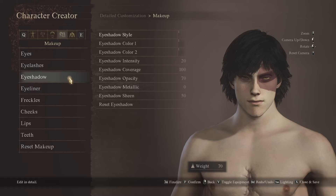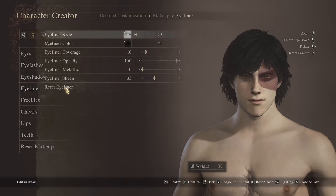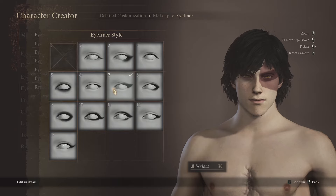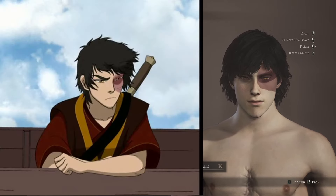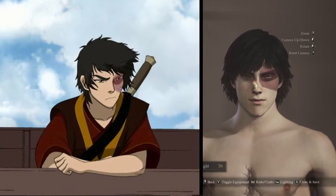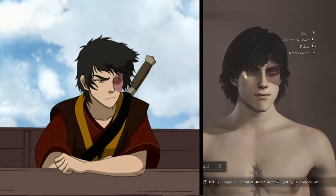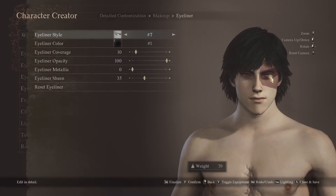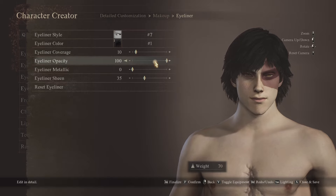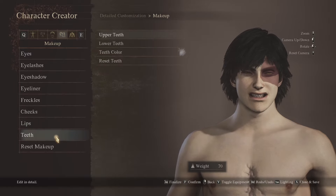Eyelashes — nothing special. For eye shadow: 2, 3. Eyeliner I did tweak — I went with 7, actually, which is funny. He's an easy guy; why are you using eyeliner? Well, in the anime the characters usually have this little black edge around their eyes — it's just how animated shows look — and this reflects that. You can put it wherever you want, but this is kind of how it looks in the anime at times. Opacity 100, sheen 35. Freckles, cheeks, lips — pretty much leave all those.